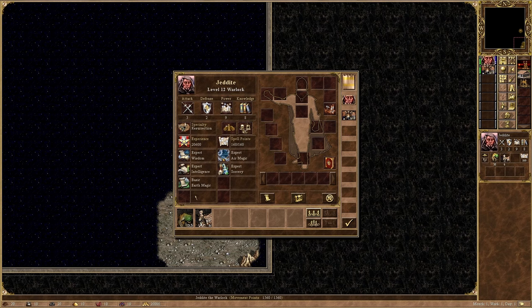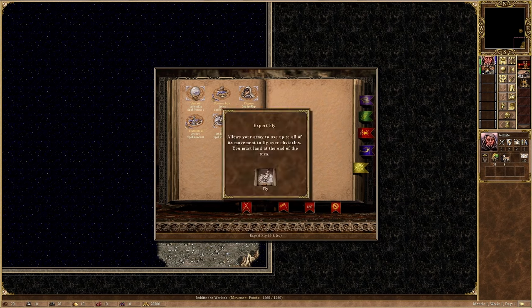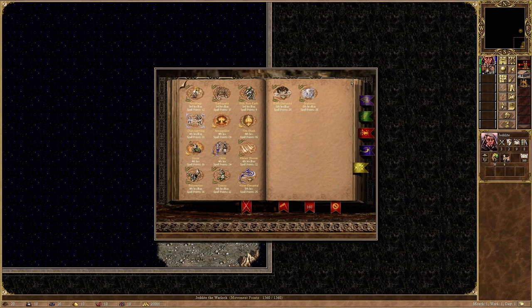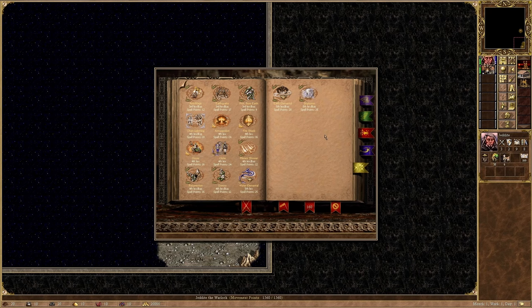Spells wise, I have Fly as a mobility spell, but missing Town Portal and Dimension Door. Town Portal is probably the best spell in the game, so I need to get my hands on it as soon as possible. Of the damage spells I wanted, I have all of them. Overall, I'm in a great position.